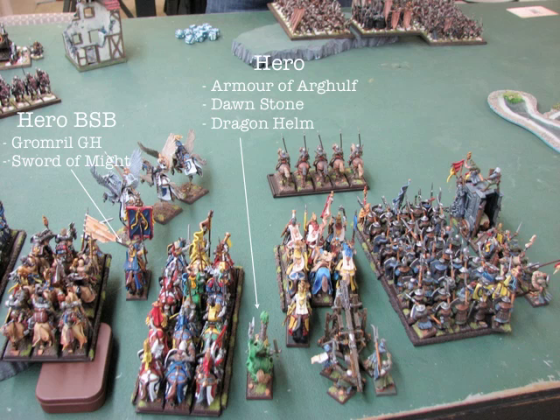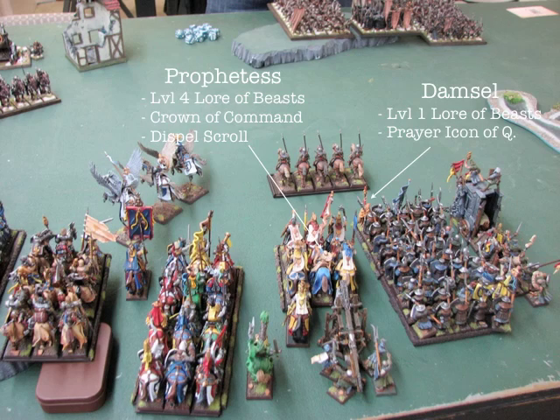The hero using the Green Knight model has Weapon Skill 10, re-rollable 1-up armor save, and the Battle Standard Bearer has a re-rollable 2-up armor save. They're designed to go in the front of the unit so it doesn't take many wounds. On the far right, I've put a level 1 Damsel with the Prayer icon with the Men-at-Arms, so they have the same ward save as my Knights. The Grail Relique has the same ward save too, so I've got a lot of ward saves in this army.